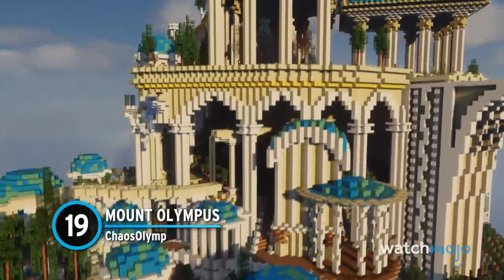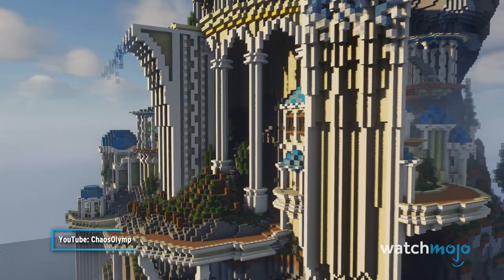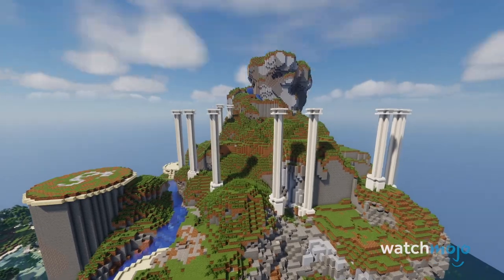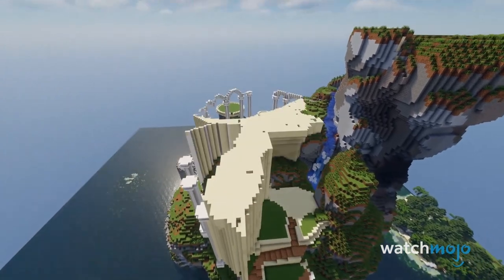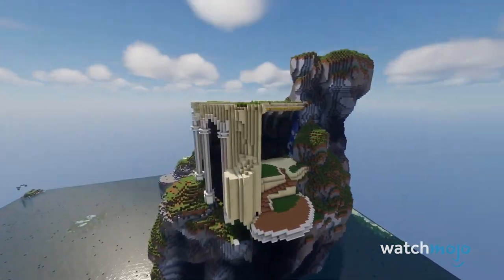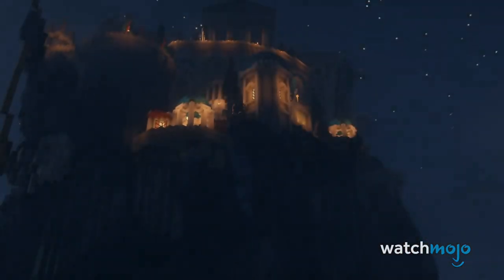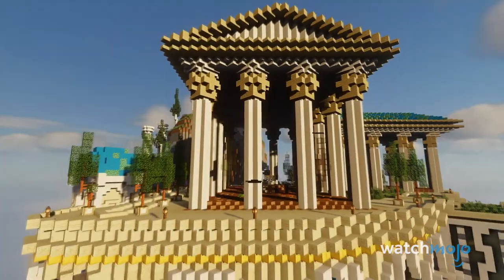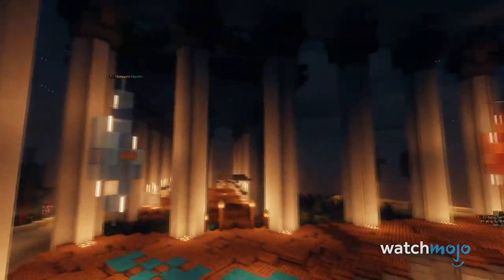Number 19, Mount Olympus, Chaos Olymp. Mount Olympus has gone through several iterations across movies, television, and video games. So it was only a matter of time before someone tried recreating it in Minecraft. User Chaos Olymp did a marvelous job at capturing the splendor and might of Olympus. It truly looks like a place fit for the gods, though something about it looks awfully familiar. PlayStation fans may recognize the main building at the top is based off the same version of Mount Olympus featured in the acclaimed God of War series.